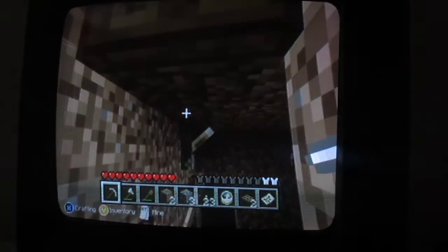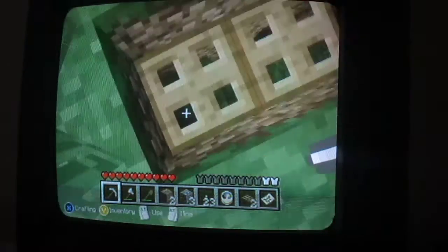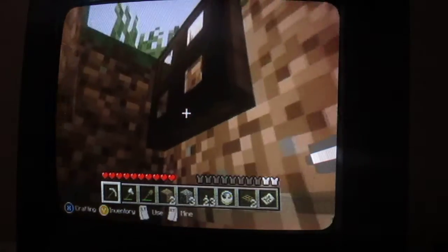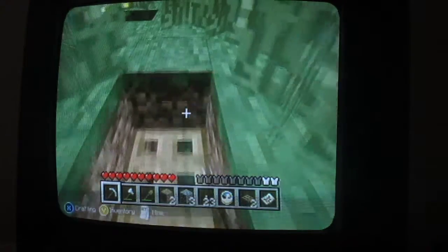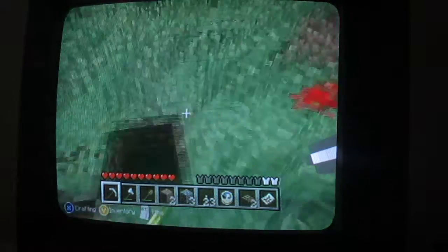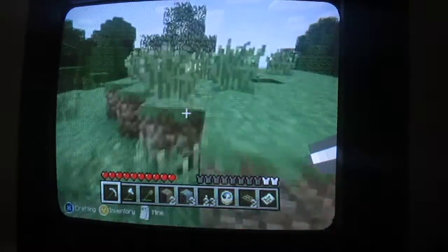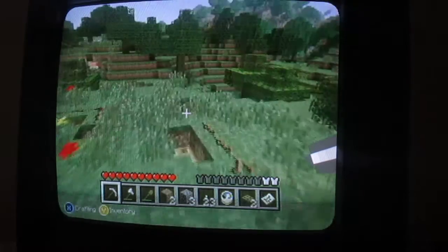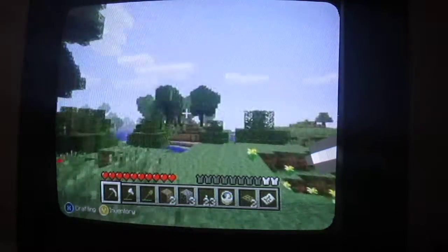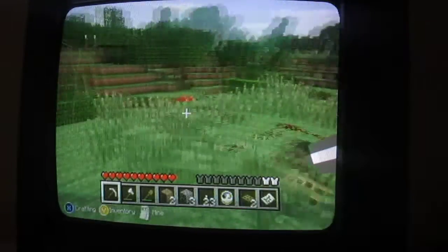I'm at one of my mob traps. I noticed that if you have a trap door, you can just leave it open and you can jump up two blocks. I have these trap doors set up all over the place. I keep them closed during the day so I don't fall in accidentally, and so they don't get clogged up with animals.